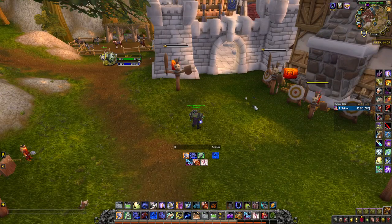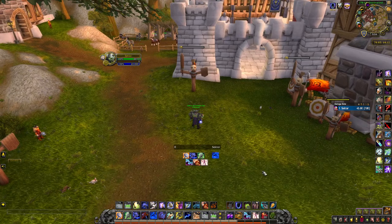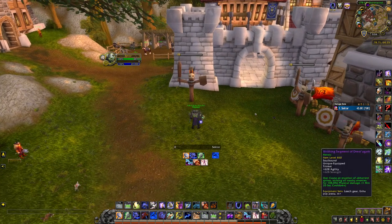The reason I don't enchant my weapons before popping Ascendance is because you'd lose three or four seconds there and you don't need to. When you pop Ascendance and start spamming Wind Strike, when it goes on cooldown you have enough time to cast one spell without losing damage. Use Frostbrand first, then Flametongue, and you won't lose any damage.